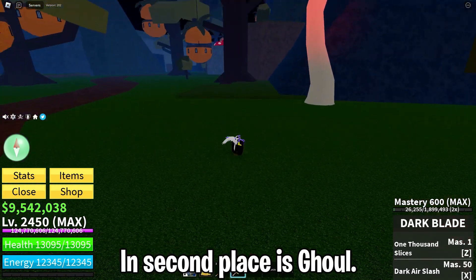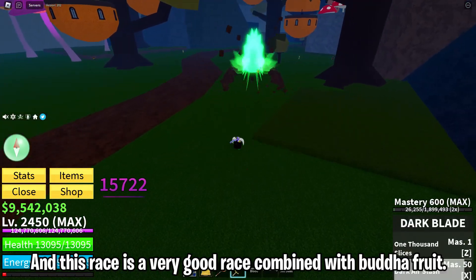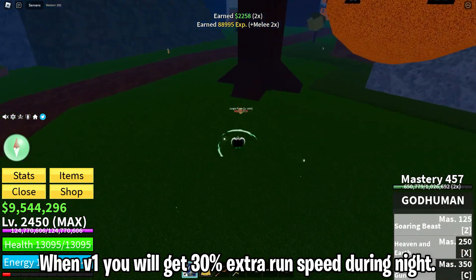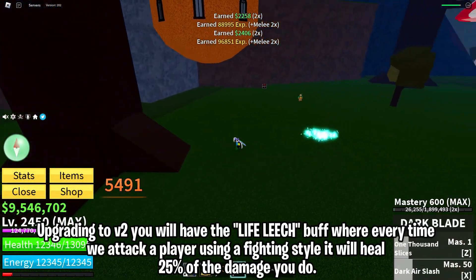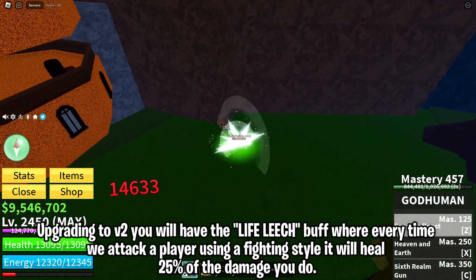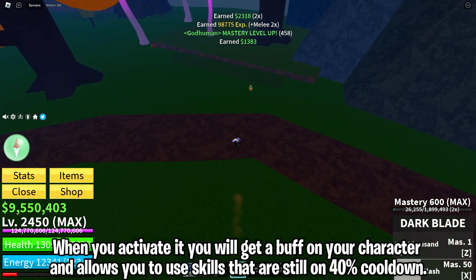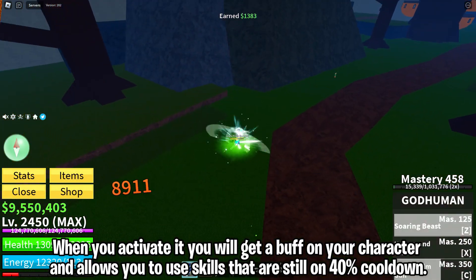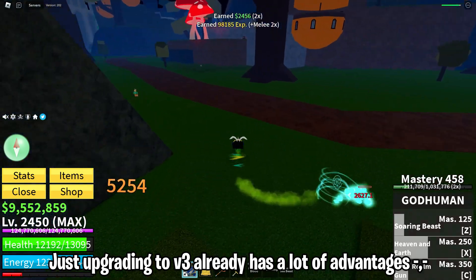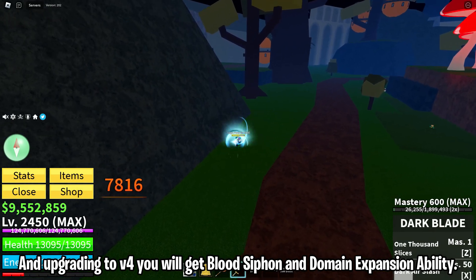In second place is Ghoul. Ghoul is a race you can get at the second sea by completing the existing requirements. This race is very good combined with Buddha Fruit. At V1, you get 30% extra run speed during night. Upgrading to V2 gives you the life leech buff, where every time you attack a player using a fighting style, it heals 25% of the damage you deal. Upgrading to V3 gives you the heightened senses ability — when activated, you get a buff and can use skills that are still on 40% cooldown. Upgrading to V4 gives you blood siphon and domain expansion abilities.